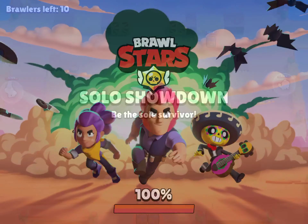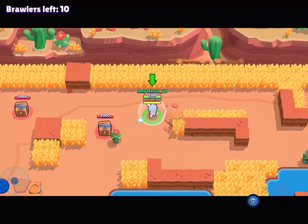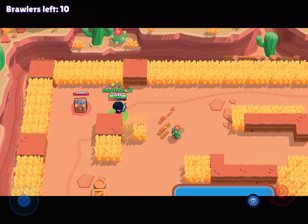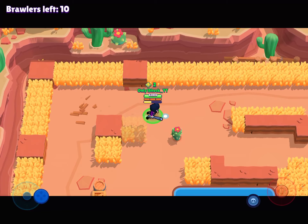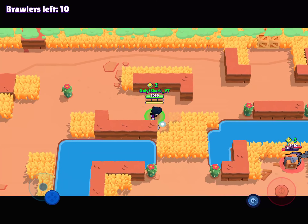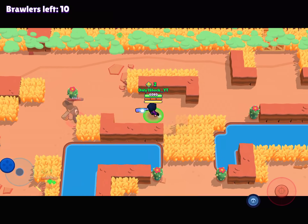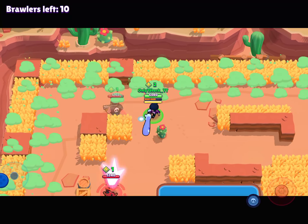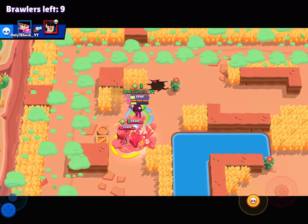I think BB needs a buff. Take Rosa as an example - did you know Rosa has more range than BB when Rosa just uses her bare hands? Yet BB has a bat. Rosa's hands are so long she can attack further than BB's bat, and BB's bat is actually double the size of her hand and arm. So the bat is like three arm-lengths combined. BB really needs a buff.